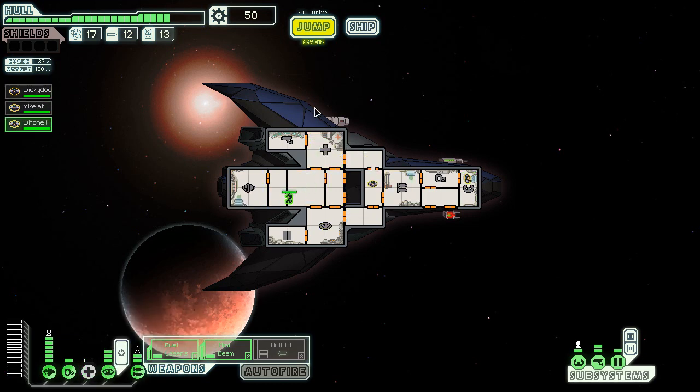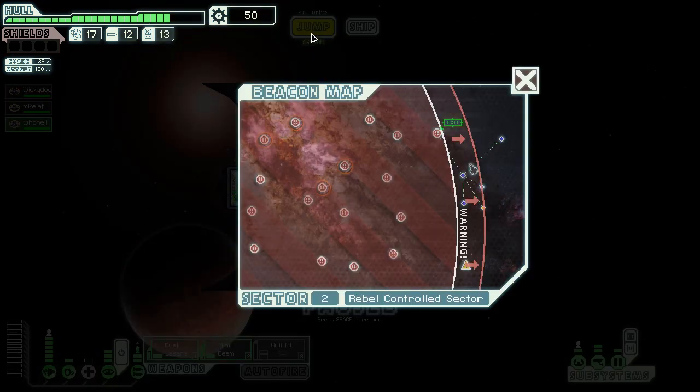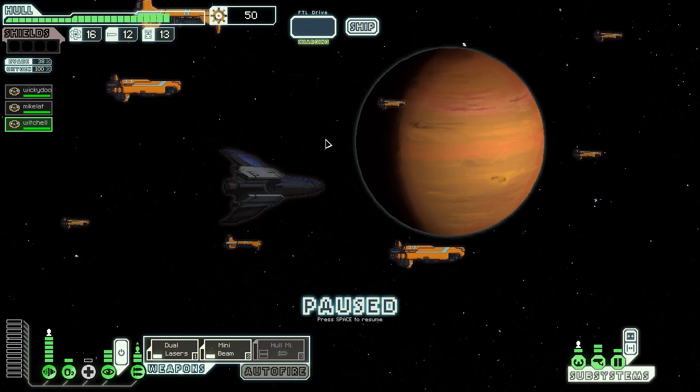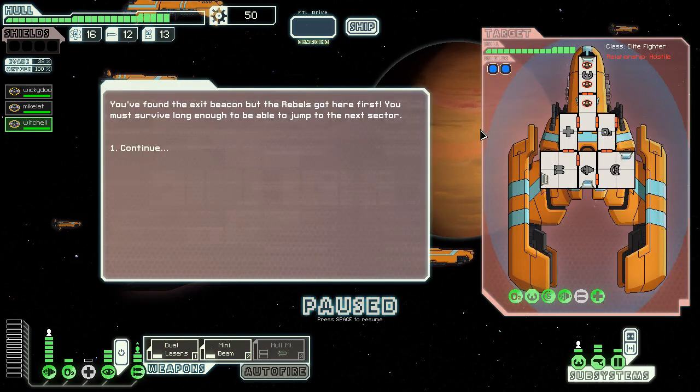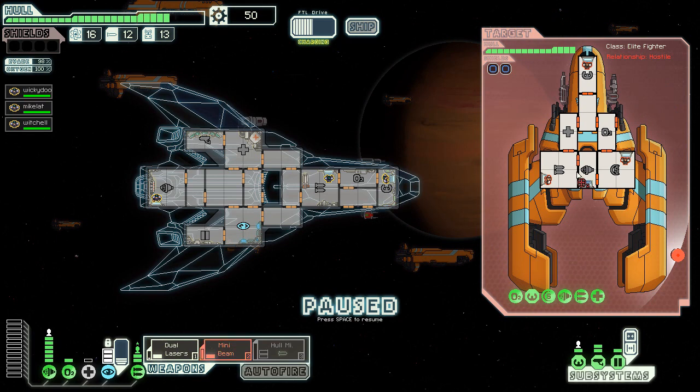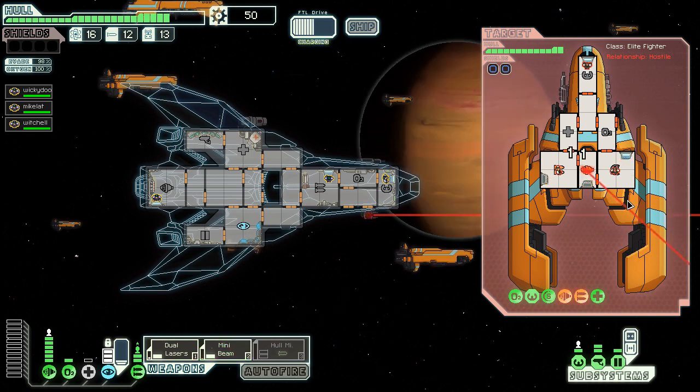This is actually a very unlucky run so far - I haven't gotten anywhere I can get decent weapons. Cloaking. My main goal here is to charge up the FTL drive and get out. I'll try and hurt him but I doubt I'll be able to - oh look, I got through! Fires! I took down one of his things.